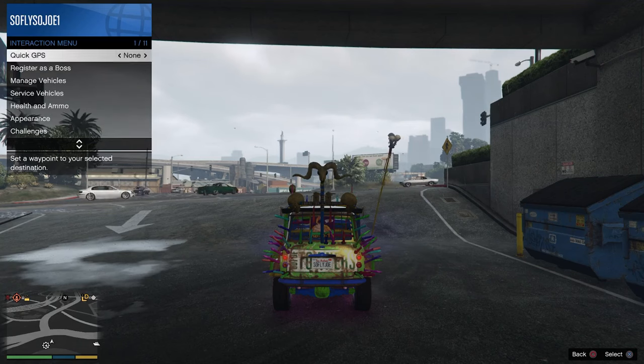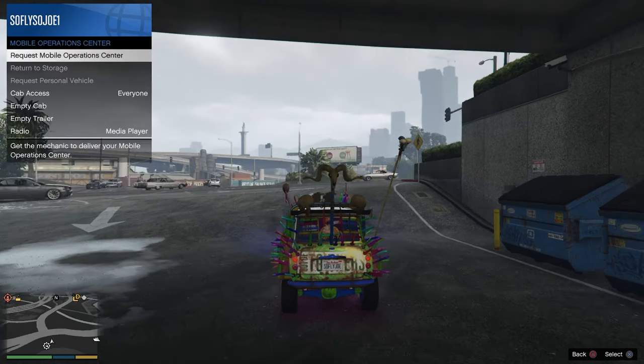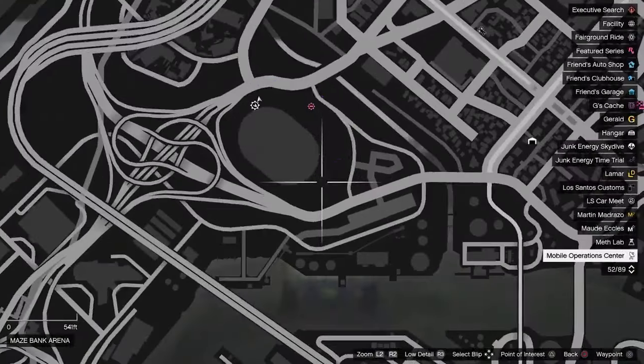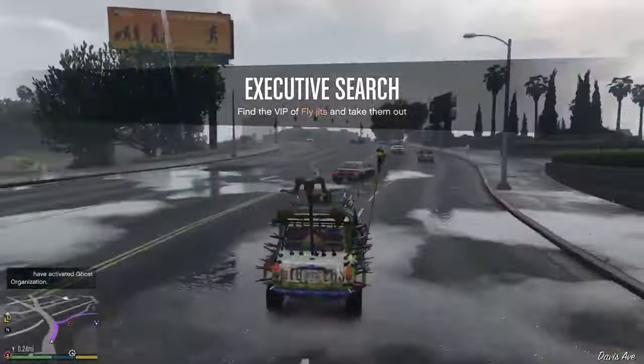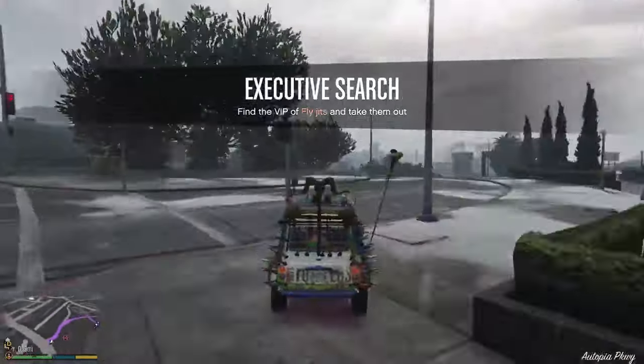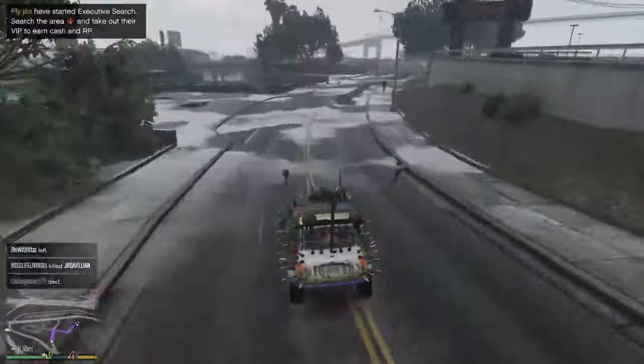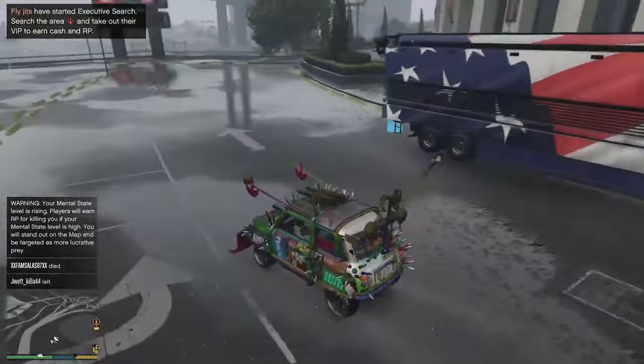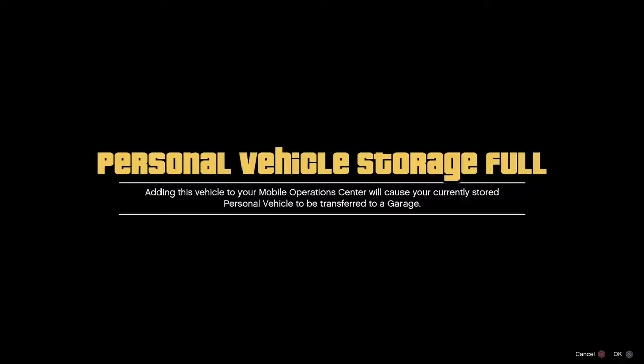From here, open up the interaction menu and call out your MOC. Once the MOC has hit the map, go right ahead to that MOC and put the IS-A in the back of it. Accept all alerts when going inside the MOC.